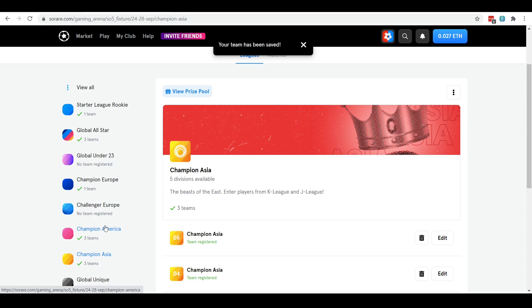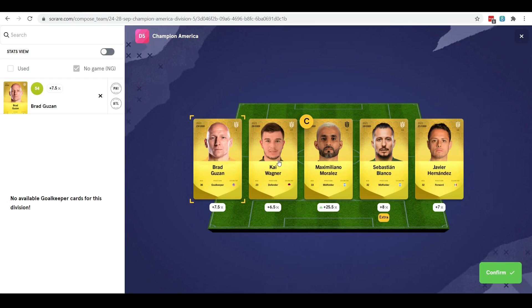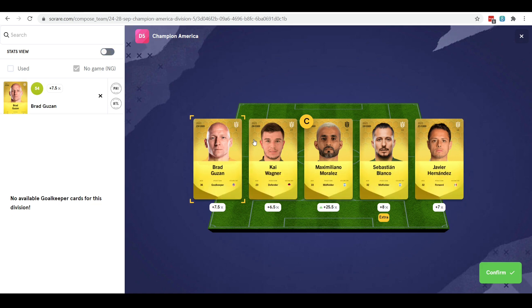The other team I've gone for is Champion America, Division 5. I've gone for Brad Guzan in goal, Kai Wagner in defence, Morales as my captain, Blanco in midfield and Hernandez up front. I've not put Nani in the side this week because Blanco is at home and Nani is away, so I expect Blanco to hopefully have a better game. Fixture wise: Philadelphia are at home to Atlanta - so let's hope for a nil-nil draw there. New York City are at home to New York Red Bulls. Portland are at home to Salt Lake City. And LA Galaxy are away to Austin. I think there's a chance of some good scores there, especially if it's a nil-nil draw in the Atlanta and Philadelphia game.